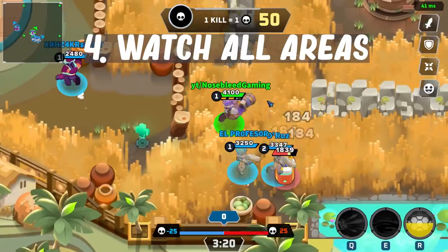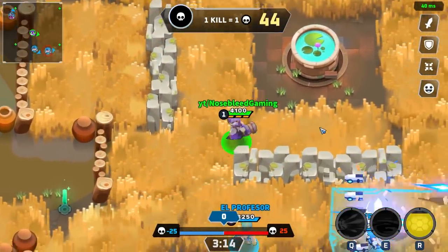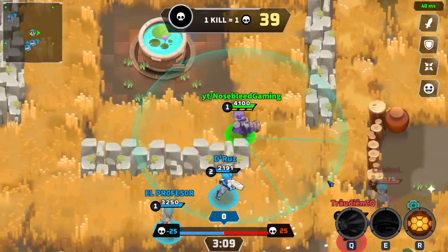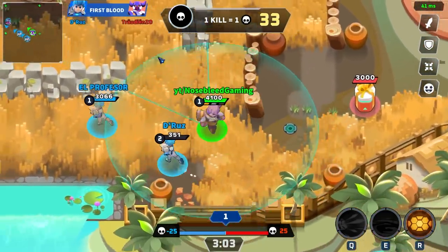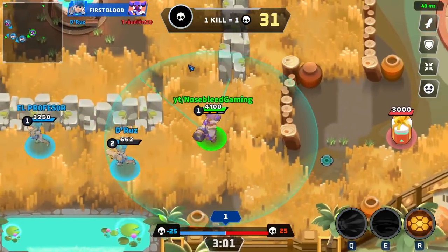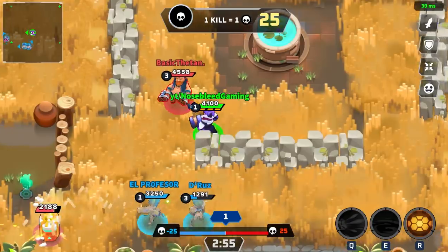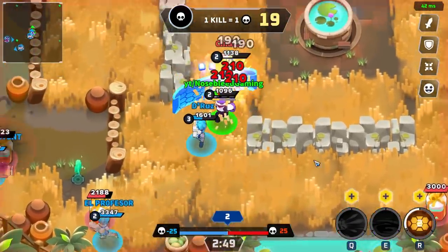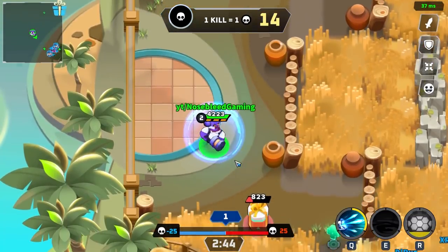Number four is watch different areas. This tip works hand in hand with tip number three. If you're spreading out from your teammates properly, then you won't have any problems watching different areas of the battlefield. The battle screen is very small and it doesn't give you a wide view of the entire battlefield — there are blind spots everywhere and all of the bushes don't help at all. It's very easy to get rotated on or backdoored by your enemy if your team's only focused on one lane. There should be at least two other teammates covering top, mid, or bottom at all times, ready to rotate and help out when the enemy decides to push.